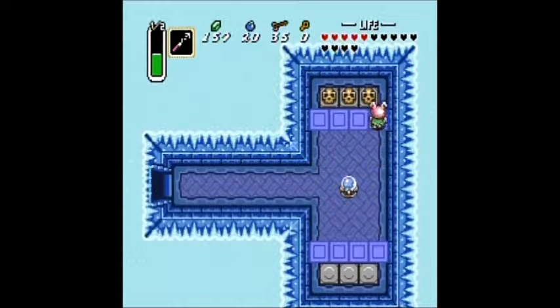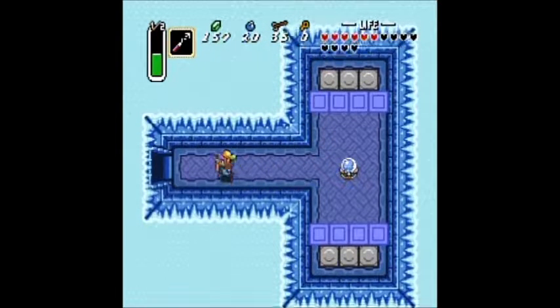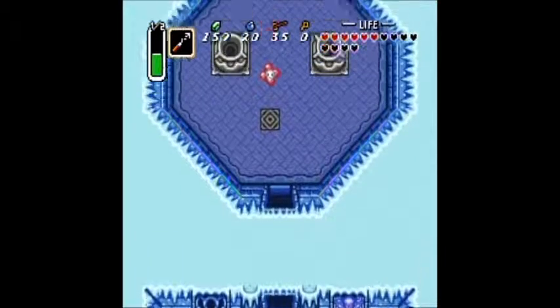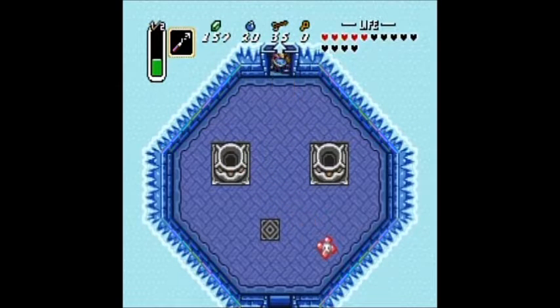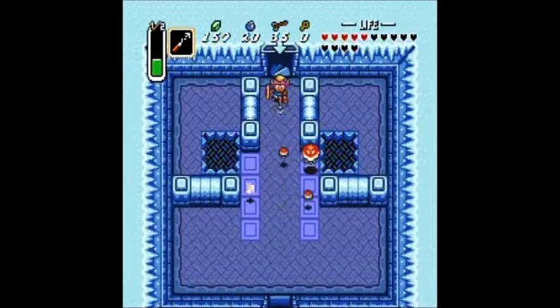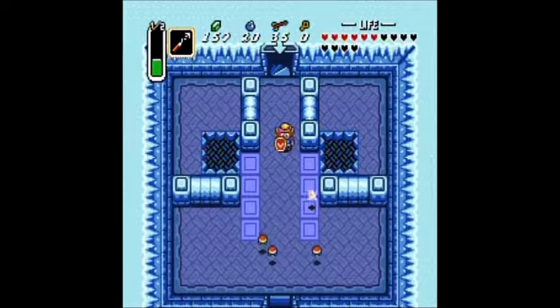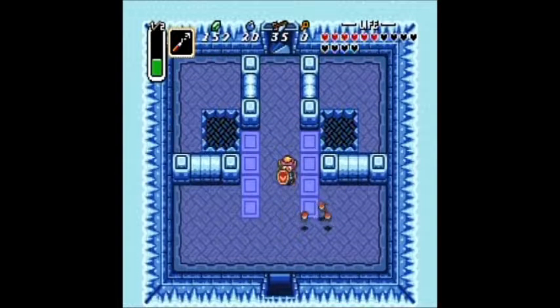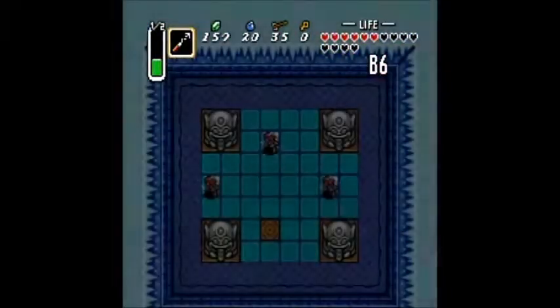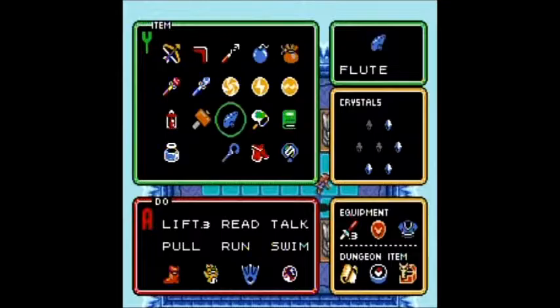I turned into a bunny again. That room is really nice because we also get some free items. One thing is: if you've played Misery Mire before you did the Ice Palace — and Misery Mire is actually the next dungeon after this — you will pick up an item called the Cane of Somaria, and that allows you to make a red block. So if you have that item you can put a red block over that switch and you could have already gone through the door and skipped all of this.